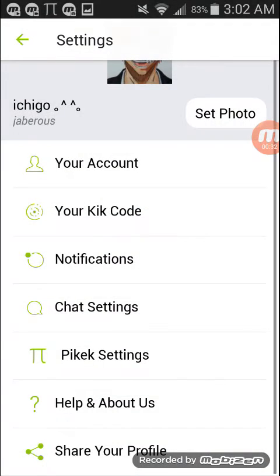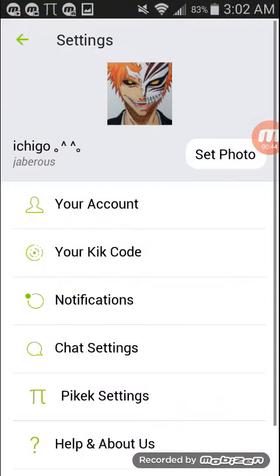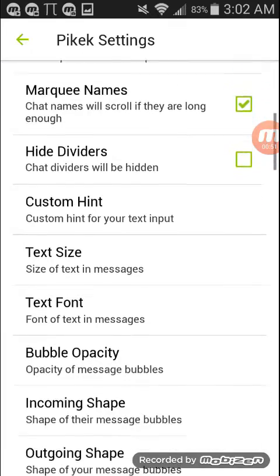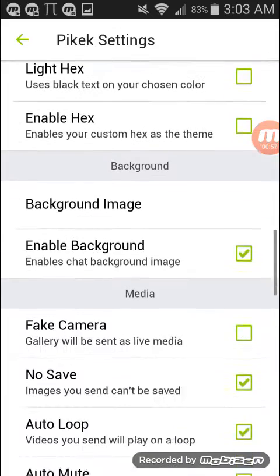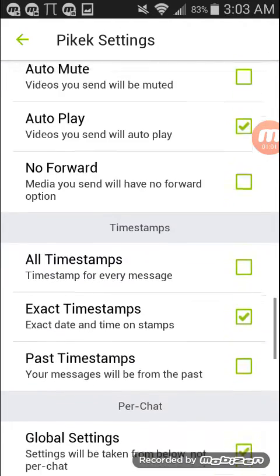So really quick walkthrough — this is PyKick, and on this one you can change the color. On mine the color is green, you can change the color. All you gotta do is go to PyKick settings and this is all the stuff you can do. You can customize your hint, which is pretty cool, and the theme color. You can also do your background image and these are the rest of the things you can do.